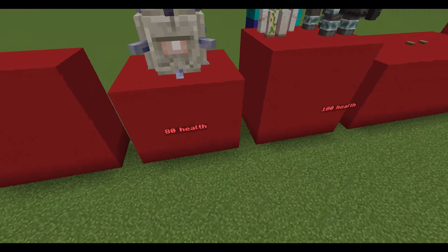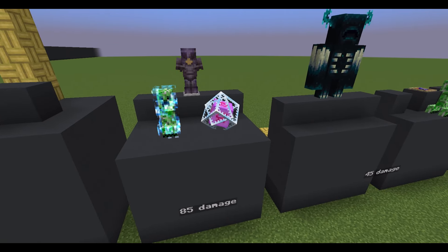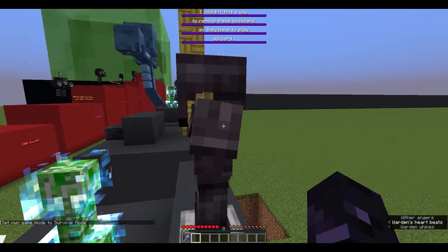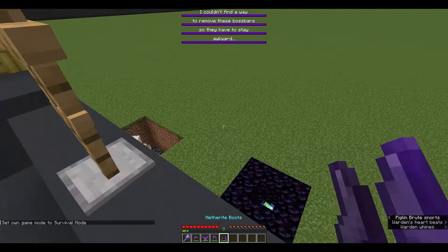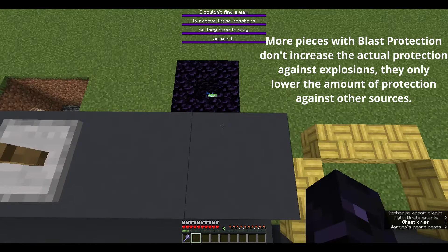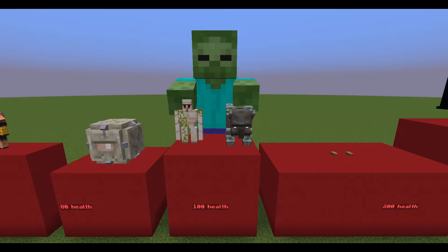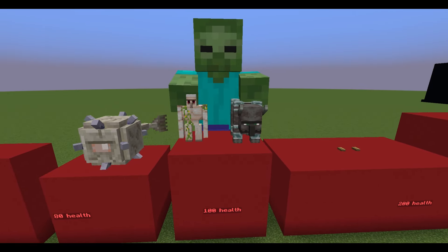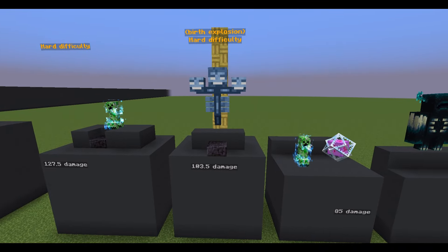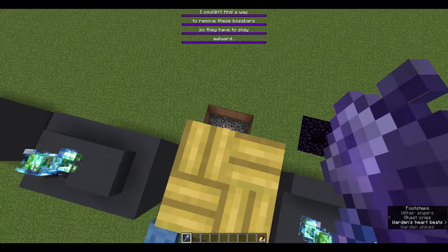Elder Guardians have eighty health. A point-blank explosion of a charged creeper deals eighty-five damage, and so does an end crystal. A maxed out Netherite armor lets you barely survive that. Iron Golems, Ravagers and Giants have one hundred health. Wither's initial explosion deals one hundred and three point five damage on hard difficulty. A tower of fifteen blocks is needed for the mace to match that, and it also grants the advancement 'Over-overkill.'